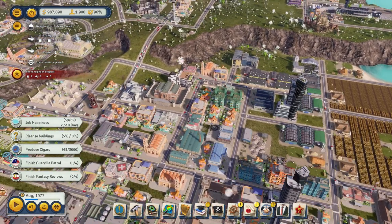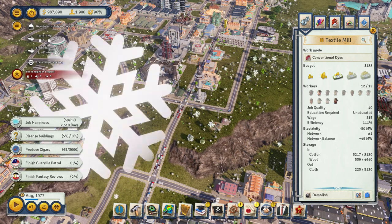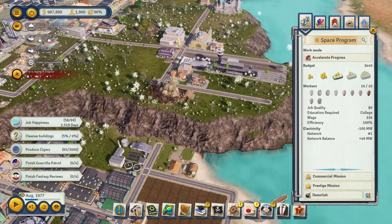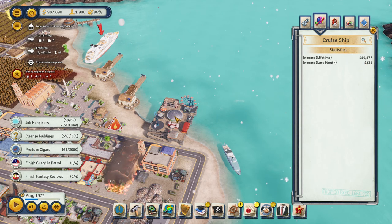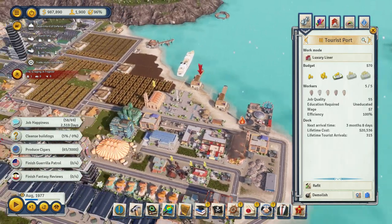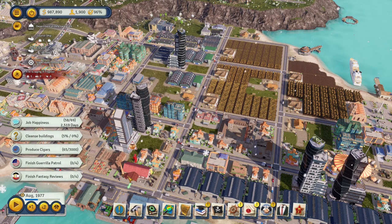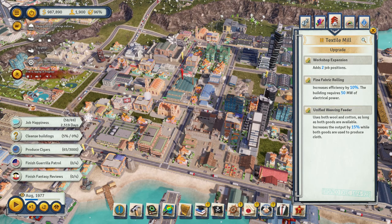You need every industry and you need to be doing the trade routes that get you extra money for exports. We've also got a space program. Once you get to the Cold War era, another thing that's going to make you a lot of money is tourism - I make quite a bit from tourism. You also need to make sure you keep buildings upgraded every time - every little bit of efficiency helps a lot.